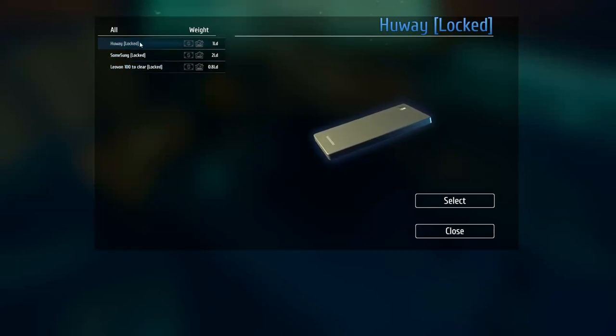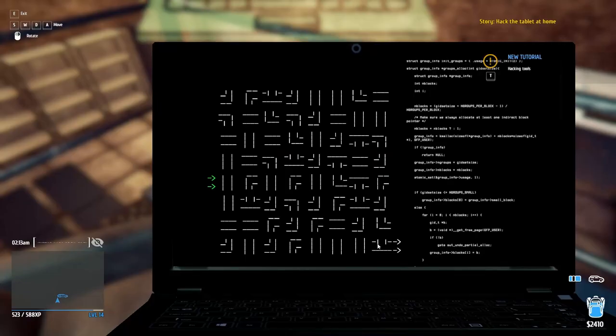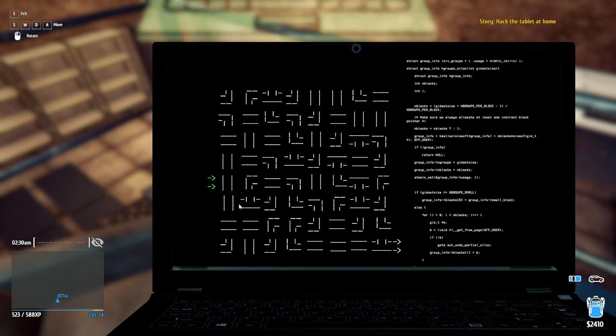Let's go with the Huey first. Okay, so it looks like we're in some kind of maze here. Let's try to do this reverse, maybe. Can we take it this direction? No. We could go this way, and then maybe this way, and then here. That doesn't quite work, does it? Let's start with this direction first, I guess. See what we can figure out.